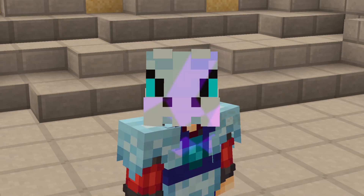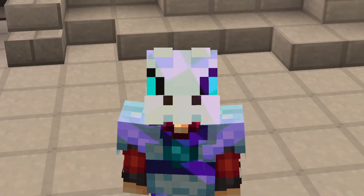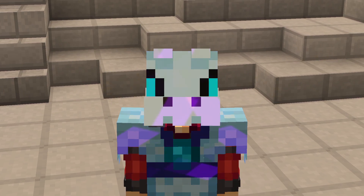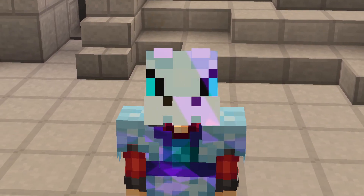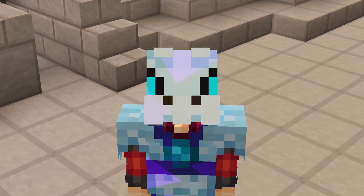Ladies and gentlemen, welcome back to another episode here on the Iron Man Profile. Today, we're going to be making some seriously good moves in our dungeon setup. We plan on 5-starring our Wise Dragon Armor that we got in the last episode, and I'm super excited for it. We're going to be testing it out, see how much better it is than what we were rocking before, and overall just having a good time while on the hunt for some more Spirit Wings.